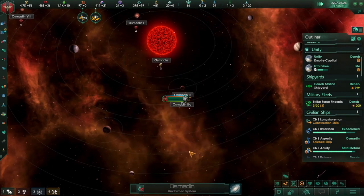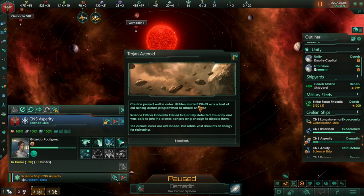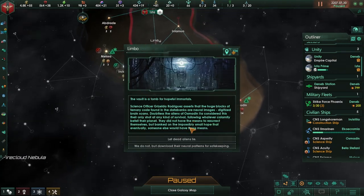Limbo special project — let's go ahead and research, then automatically survey. Machinery inside — as suspected the asteroid holds a great mass of metal and does hide some manner of machinery. Proceed carefully — caution is well in order. We've gained plus four energy; the drone's cores are old indeed but contain vast amounts of energy for siphoning. Beautiful. Special project complete — in Limbo we're going to download their neural patterns so we might be able to have a new quote-unquote species once we have robotic pops.